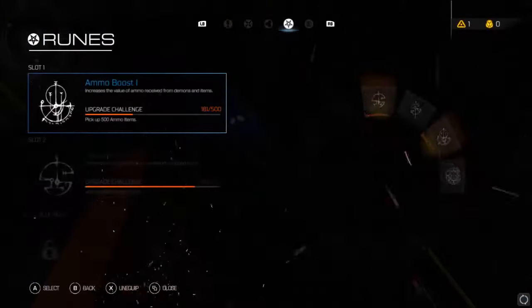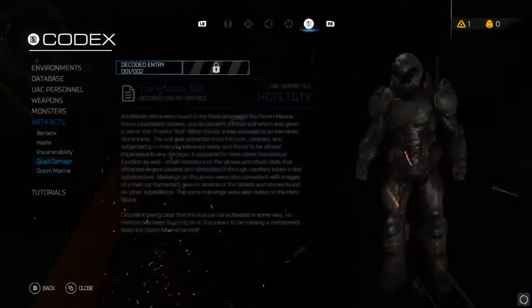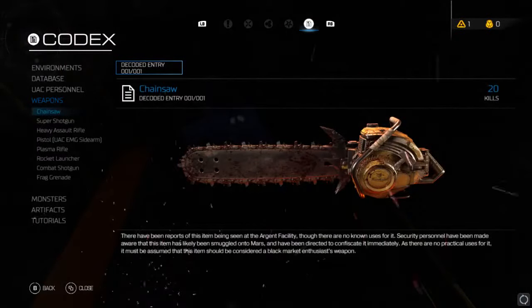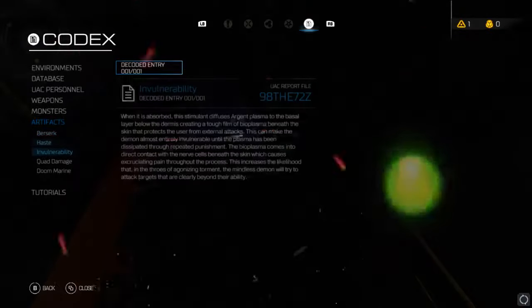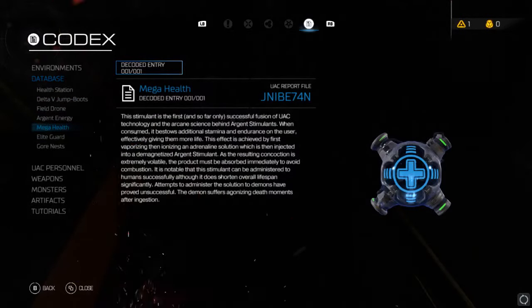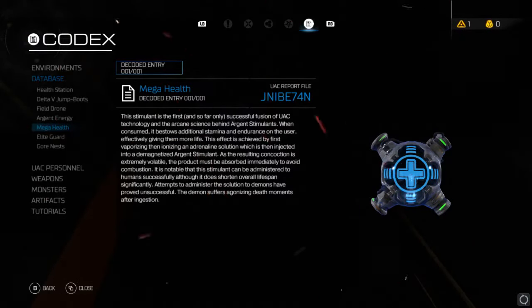It's called... let me show that... mega health. It's basically a fusion of the UAC and the demon's tech. Really good, except it really ticks off your lifespan. And if you're a demon, it'll kill you instantly.